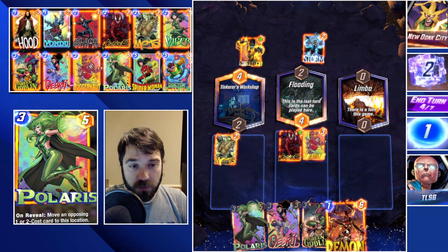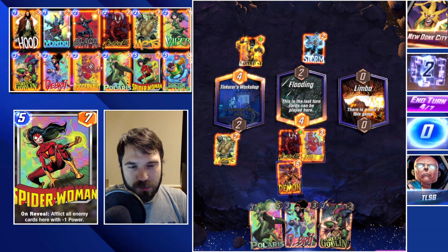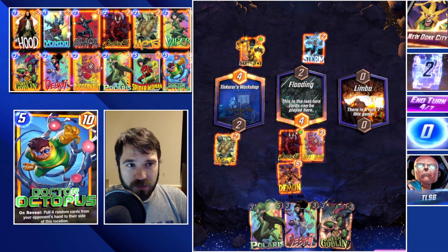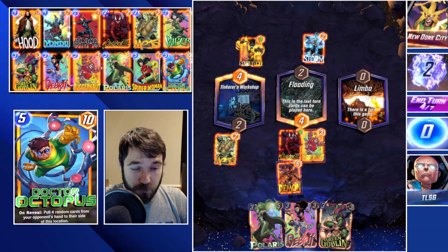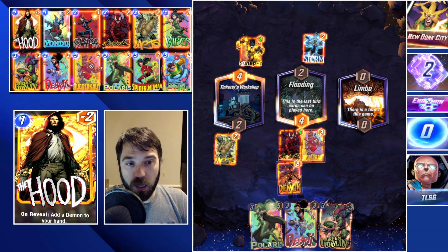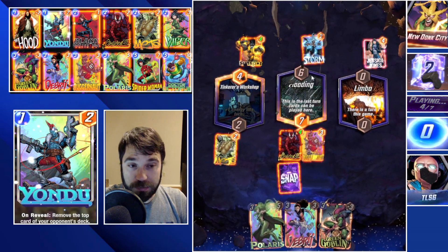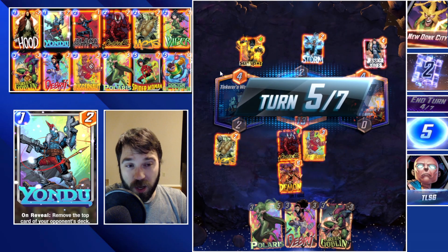That could be pushing too much power here. Whatever they play, we might drop a Polaris to pull the Sunspot over and try to cap that lane out. I think with a Sunspot and a Storm they're probably playing something that tries to go wide — like a Wong, a Dr. Doom — something that can push power across the entirety of the board. Okay so Jessica Jones — maybe they're just going with a decent combo piece deck.